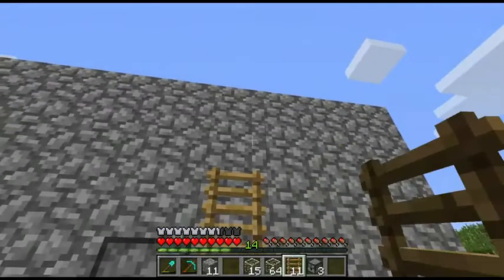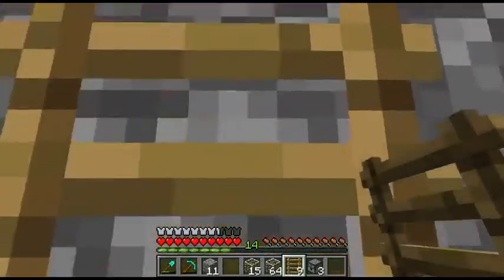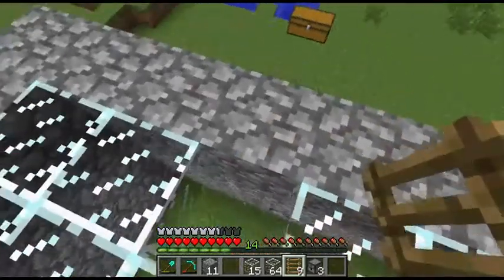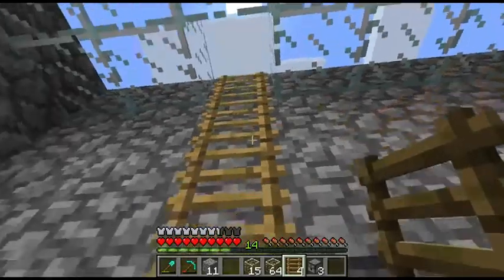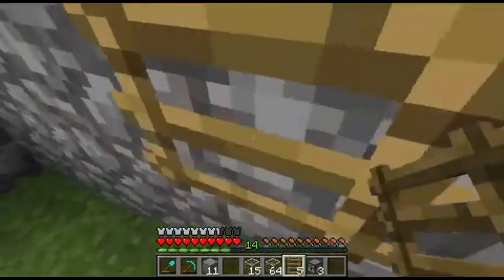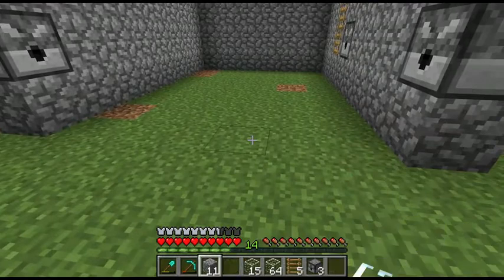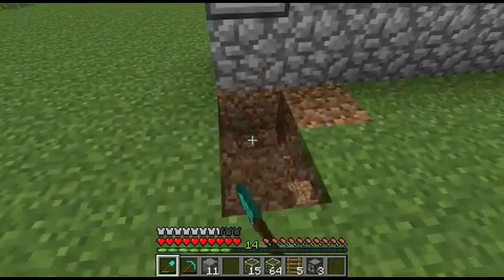I'm going to put an access point with some ladders to the top. I feel like it's more visually pleasing than putting stairs. Don't put one at the bottom because that is where the water goes and you do not want to disrupt the water flow. Now we need to make a trench at the very end — it'll be two blocks deep.